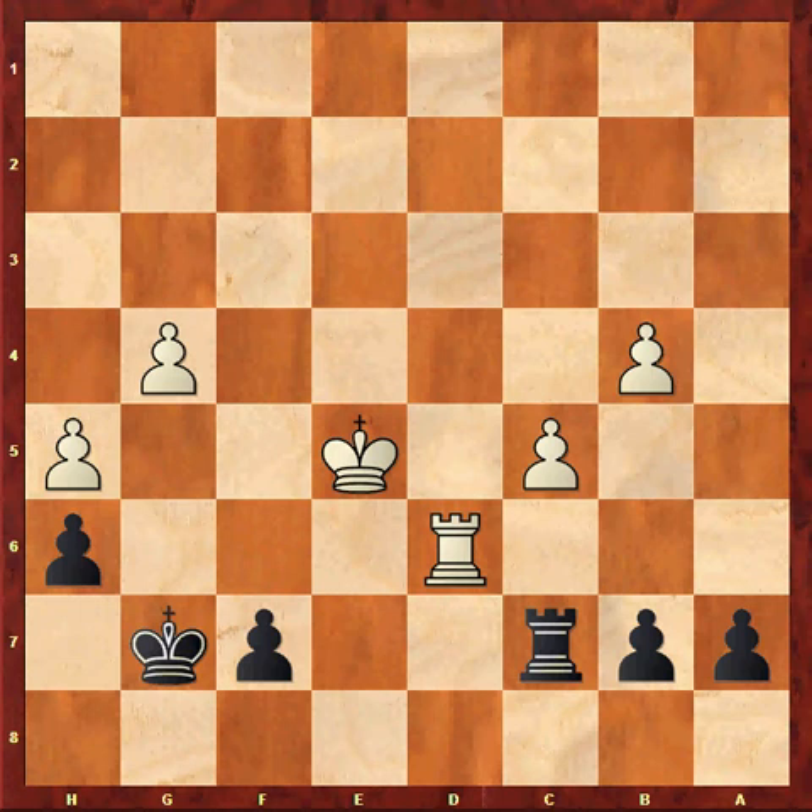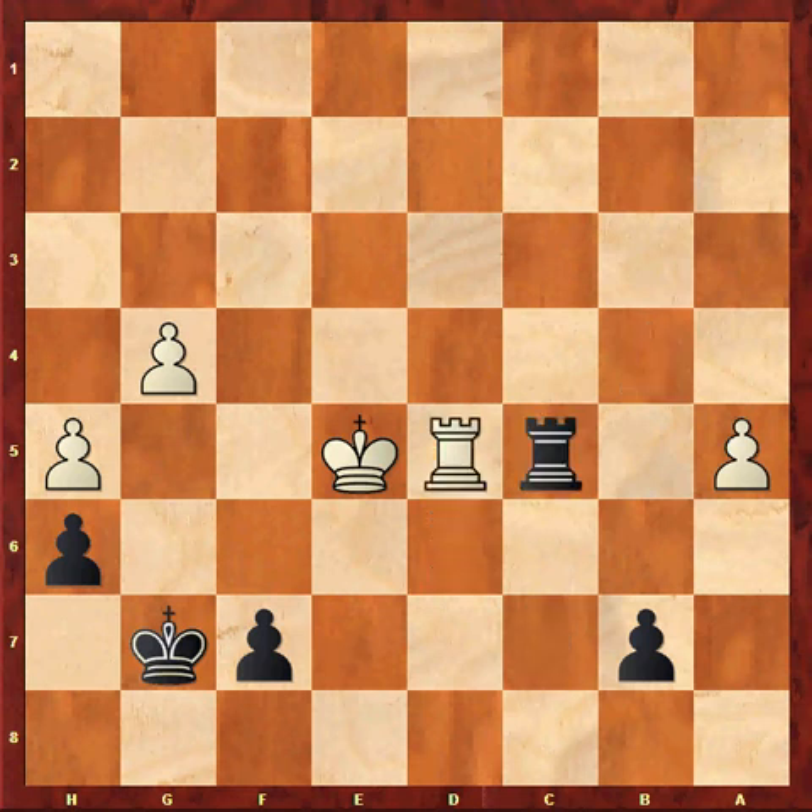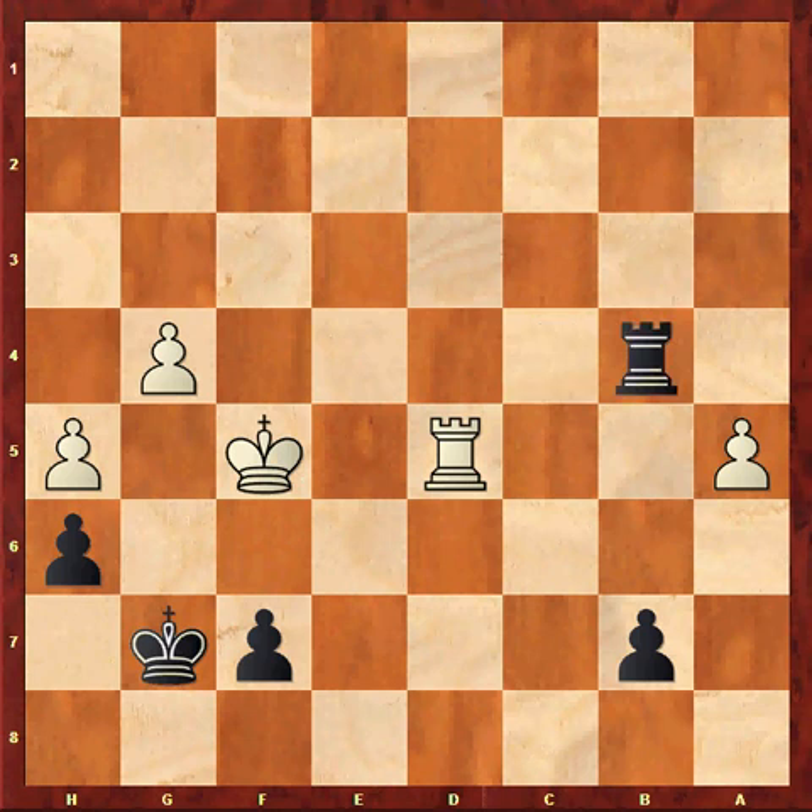Rc7, Ke5 — this is inaccurate. I should have taken advantage of White's momentarily awkward piece placement by playing a5: bxa5, Rxc5 check, Rd5, Rc4, Kf5, Rb4. Black defends everything and White will have problems making progress as his king is stuck to the g-pawn. The position should be drawn.